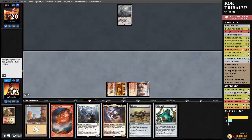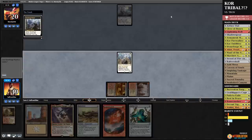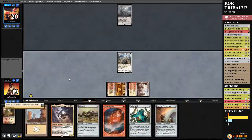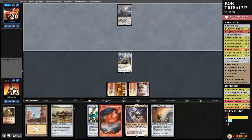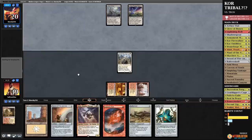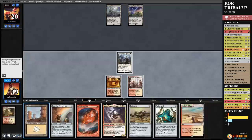Stoneforge Mystic — grab a Sword of Fire and Ice, I guess. The problem is, if our opponent just plays Tron, how do we win? I don't think we do. I think we're just dead. And I think that remains true even after sideboarding. I just don't think we have an answer for it. Or is this Power Plant? We won the die roll, even, but I feel like we're just drawing dead to Tron. Play the land, play Aether Vial.